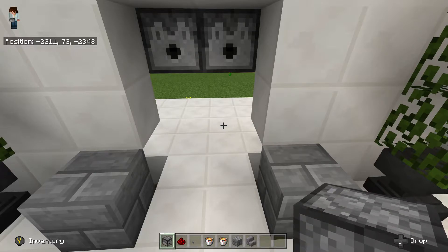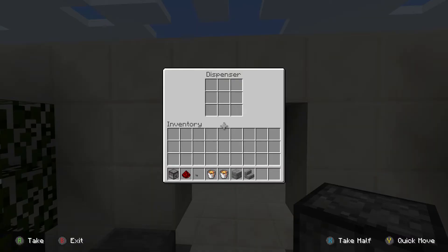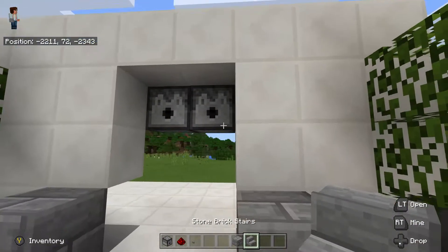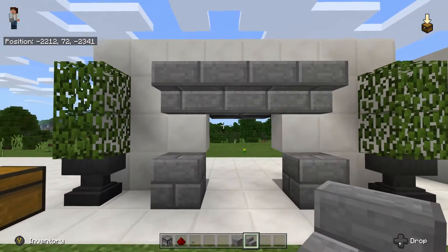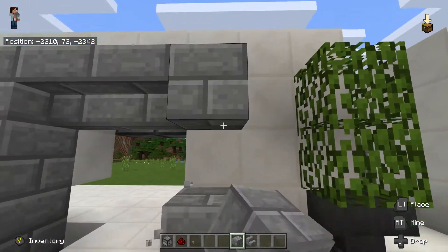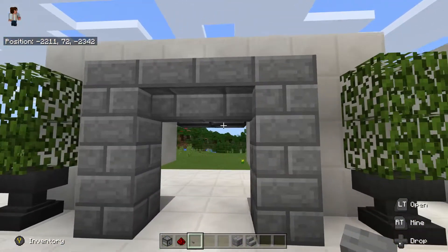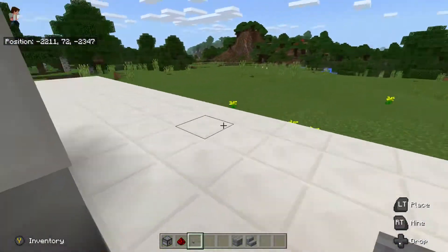Then we are going to grab the dispensers and place them there and there, and take out those temporary blocks like so. Like I say super simple so far. So in one dispenser we are going to put a lava bucket, and in the other dispenser another lava bucket. We are then going to be a little bit creative — put some stairs upside down there just to block that off. Of course you can do this however you like. We are then going to put our button on the wall just there, or the other side, whichever side you would like. That is the simple bit done.